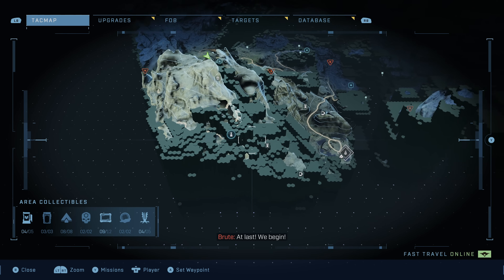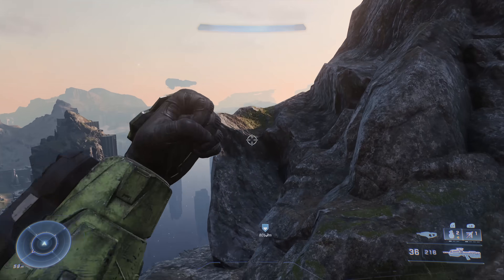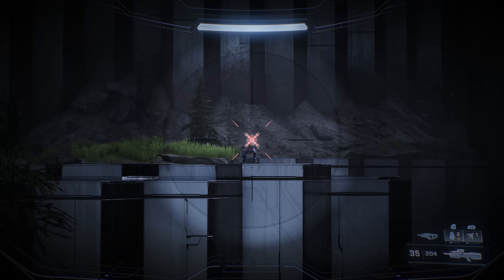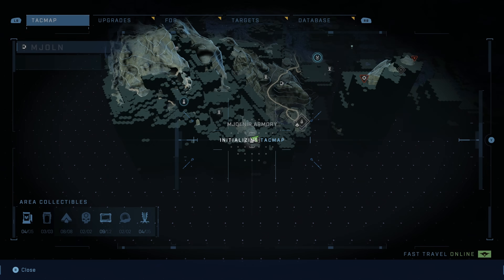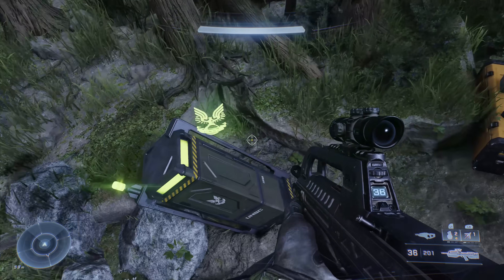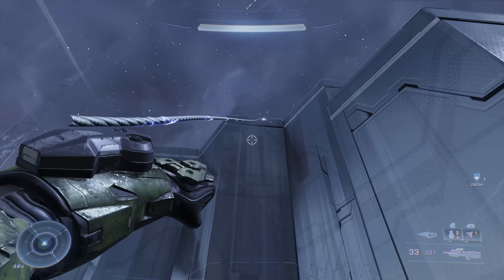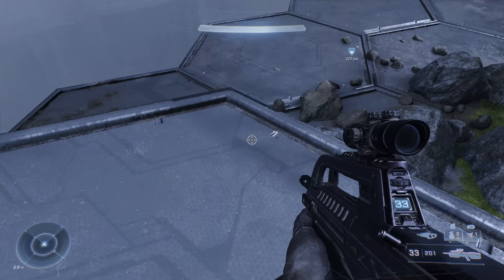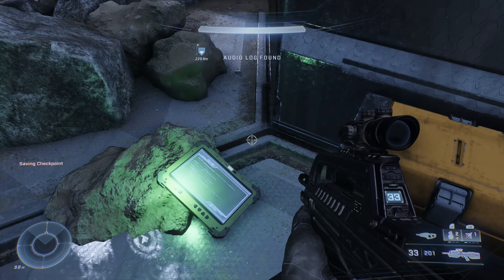Activate the tac map and head to a Spartan locker at the bottom right of this area — follow the nav point. Take out the sniper Jackal on the way and find the locker down below. We're also very close to another audio log: once you grab the locker, get up on top of the area where the Jackal sniper was perched. On the other side of that area is an audio log — grab it.